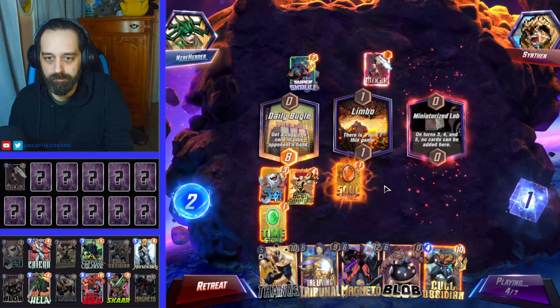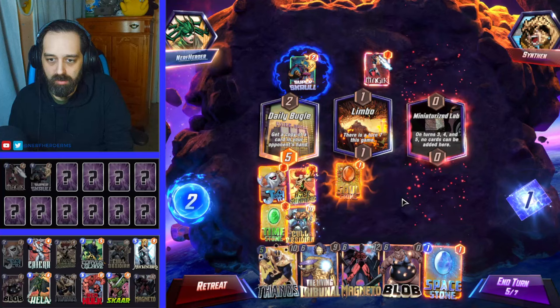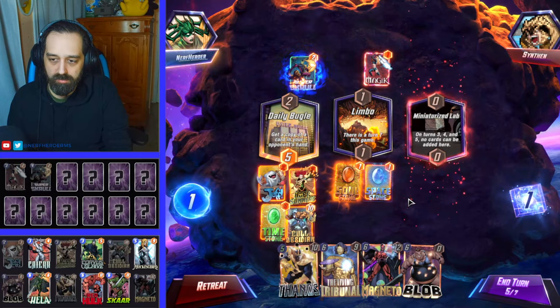Super scroll. That's totally fine. Let's do Coal Obsidian here and Space Stone here. And we'll adjust — let's do that.